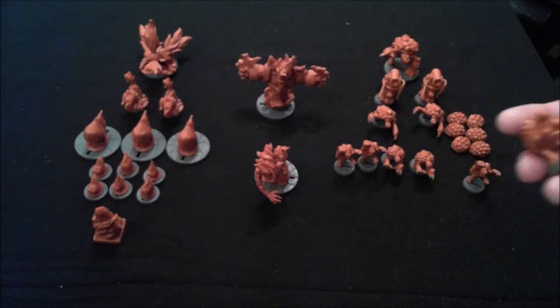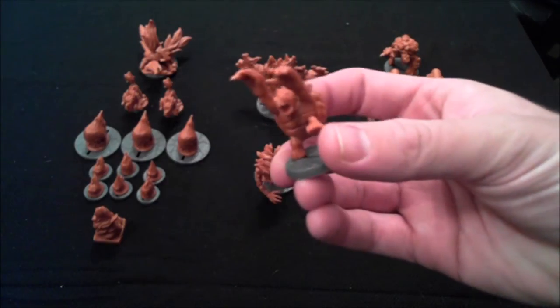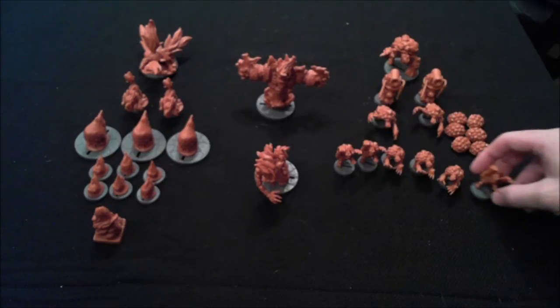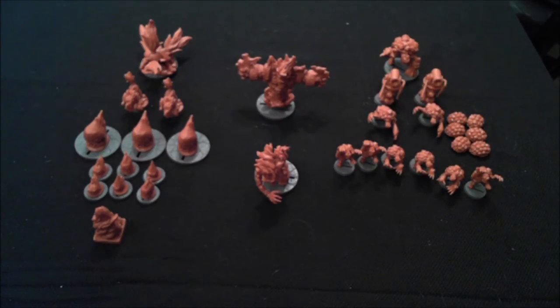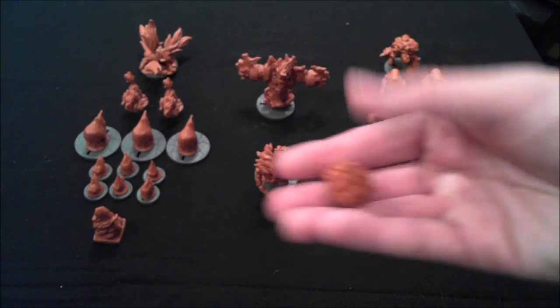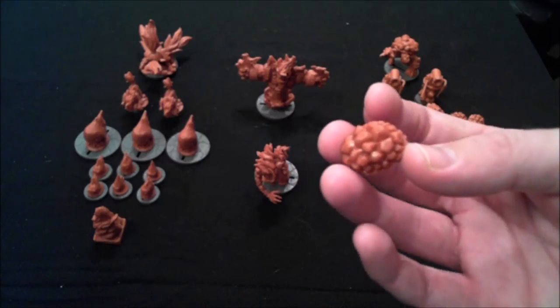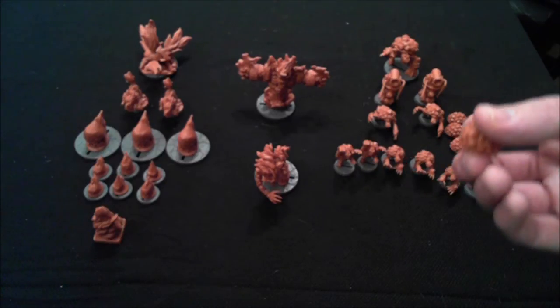We'll start with the Slow Pokes — they actually use two different sculpts for the same enemy. Now, all of the different turtles, except for the most powerful turtle enemy, have an ability called Turtle. They can either activate it as an action on their turn, or they can activate it immediately upon being attacked. That basically lets them turn into a shell — their defense increases by one, they become immune to status effects, and basically just make themselves very annoying to the heroes.